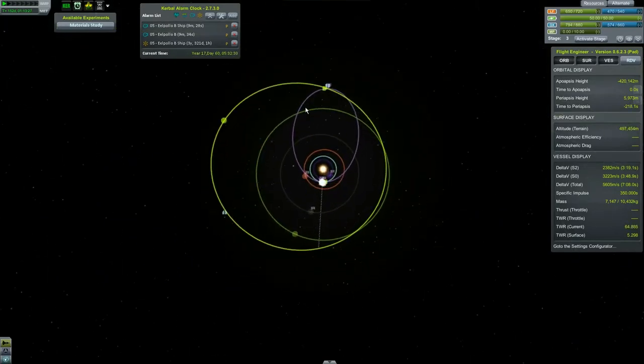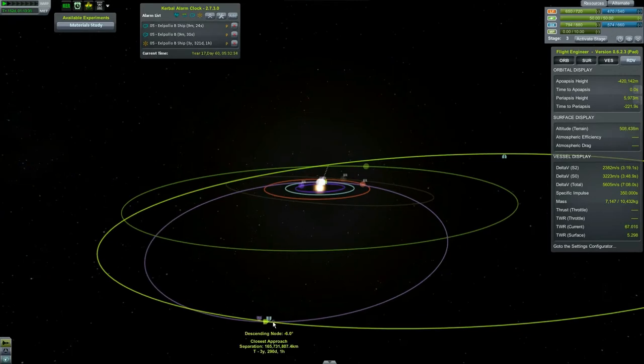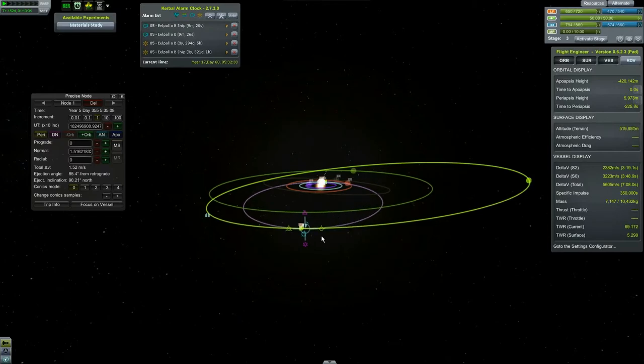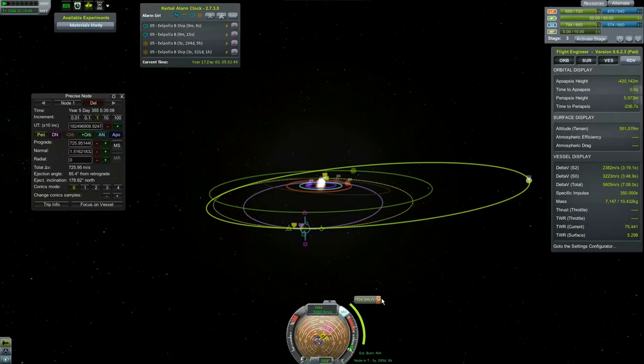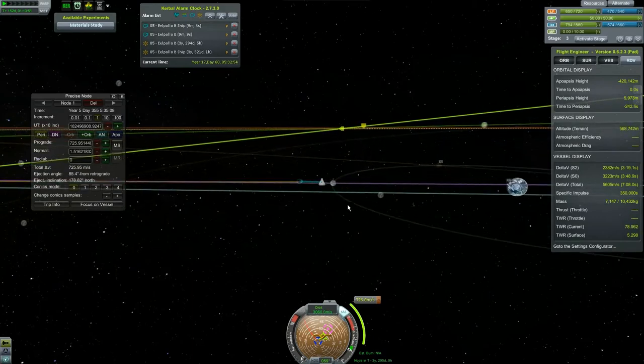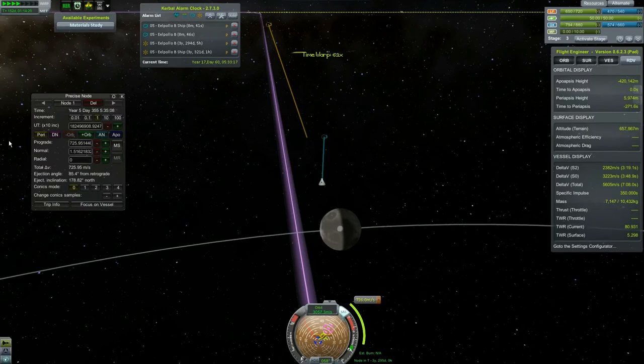Now your job is, when we get to Elu, we have to plan this maneuver node just past where we connect. We are going to speed up until Elu catches up to us, right about there — and there's an encounter. That's all we care about right now. It's a 726 meter per second burn; we have plenty, but we need plenty because we have to actually land and get back.